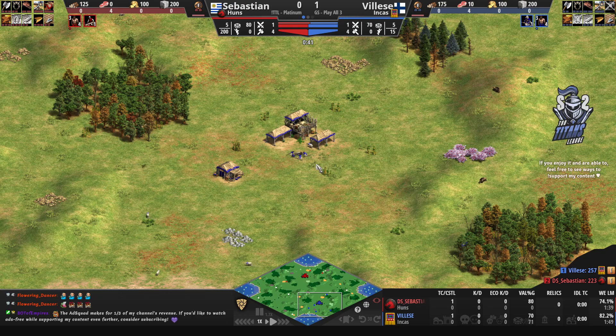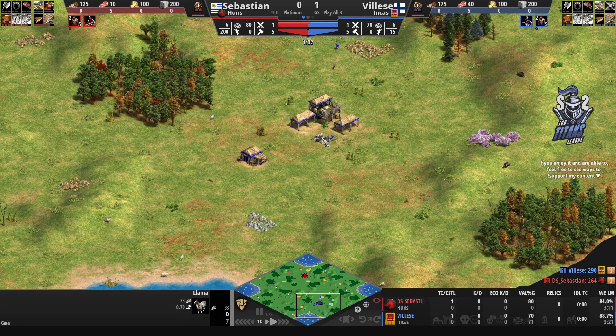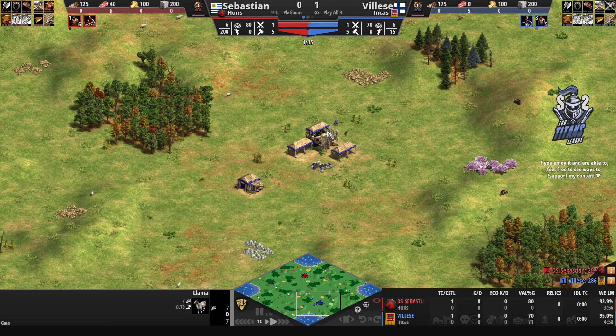For Vileza's civilization, the Incas: villagers will be affected by blacksmith upgrades starting in the castle age, there's a 15% stone discount on buildings, one free llama upon starting the game available underneath the TC — you can see he's already collecting from it.